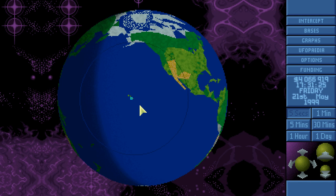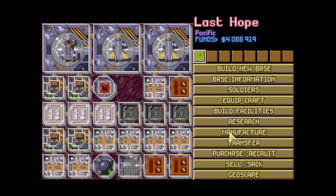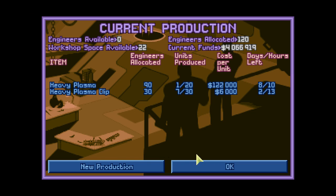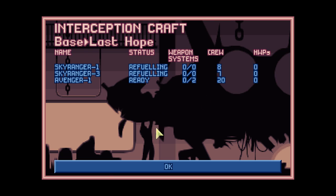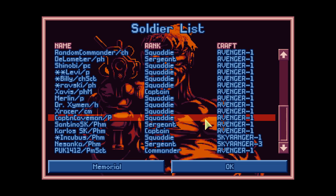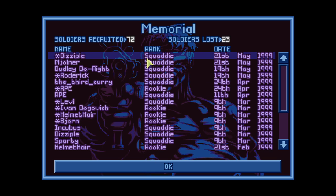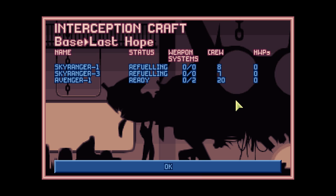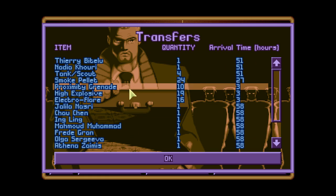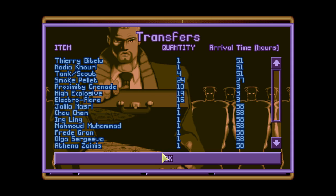So let's have a look - research: Martian solution and plasma cannon, that's okay. Manufacturing: heavy plasma clips and heavy plasmas - that's fine. We are waiting for more soldiers to arrive, that's fine - 49 will do. Somebody's in the infirmary I think - RPE - he is wounded, but the rest is okay. And yeah, we lost Disable and Mjolnir - we have lost 23 soldiers until now.